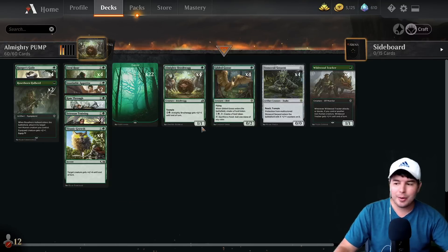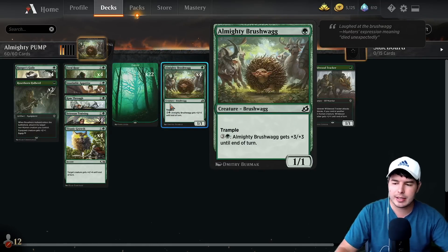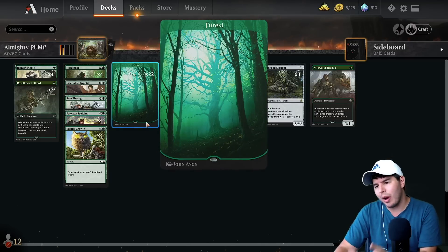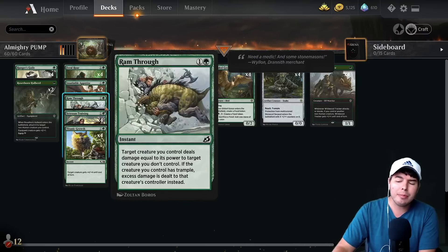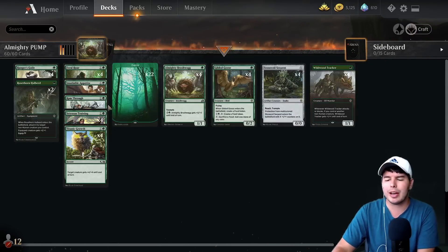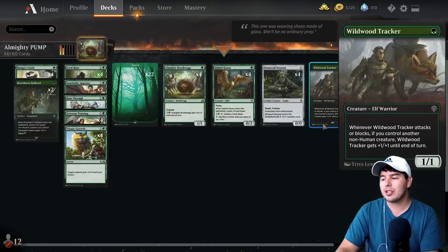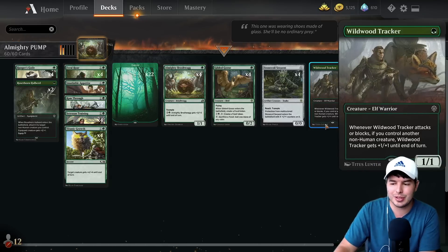I was initially going to be playing Fling with Almighty, but Ram Through basically becomes a Fling because it has trample. With Ram Through we get to kill creatures, get damage through to face, and still pump the creature while swinging in. We have Almighty Brushwag for trample and also Strongbow Sprint for trample, which works well with Ram Through. Wildwood Tracker, as long as we have any other creature in our deck, becomes a 2/2 when attacking — it's just a good one-drop.